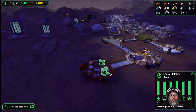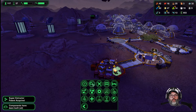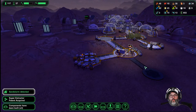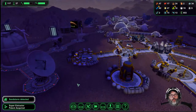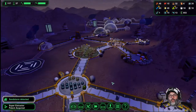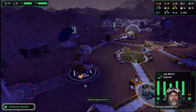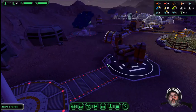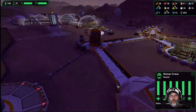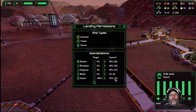Dorm is low on oxygen. Super extractor — all right, we're fine there. We do have a sad person — boy, he was really sad. All right, looks like guards — yeah, that gives us 12.